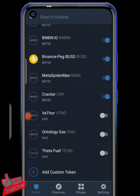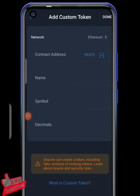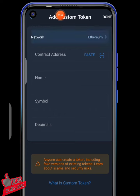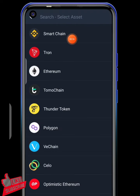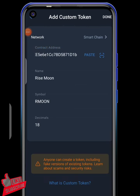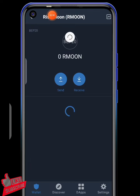The airdrop will be distributed in 3 days to Rizemon holders. To add the contract address, scroll down, hit 'add custom token,' then change the network to Smart Chain. Paste the contract address, which you can get from my Telegram bot or WhatsApp group. Hit done and you're good to go. As you can see, this is a brand new account that received tokens within 24 hours to 3 days.